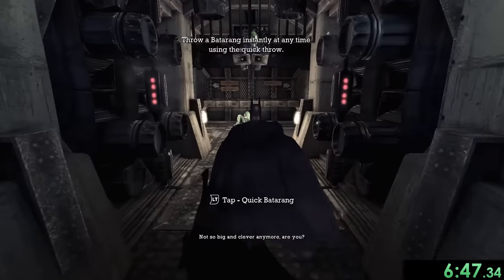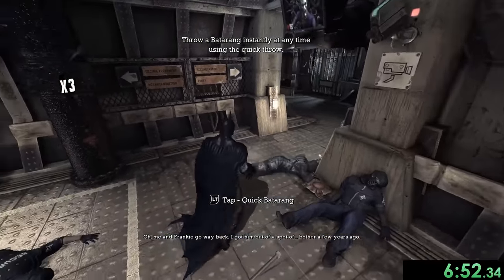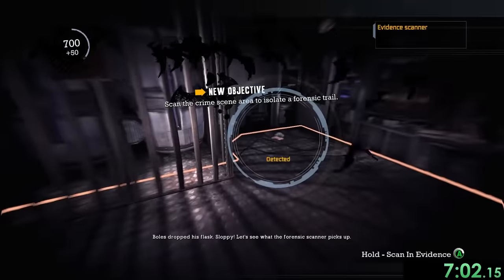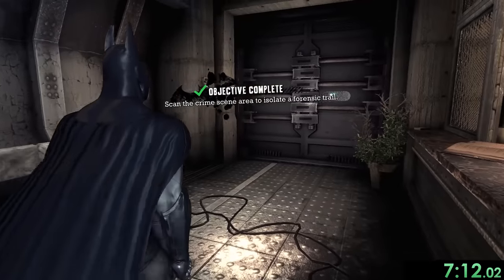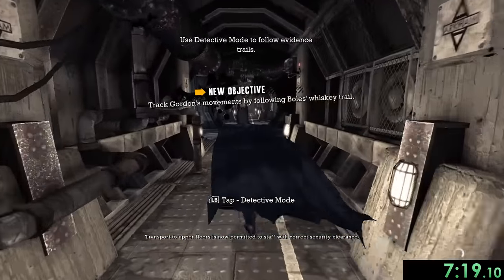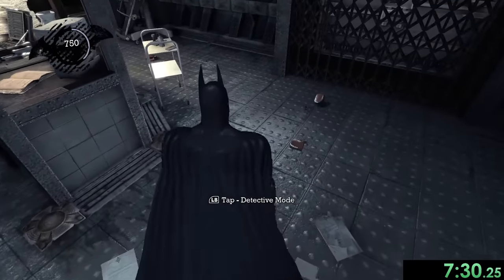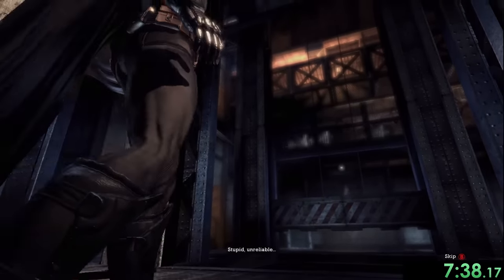We're heading to the right where there are two people — we won't use critical strikes here since they aren't efficient on just two guys. Then we go into the holding cells and use our detective abilities to isolate a forensic trail to find Commissioner Gordon, tracking the alcohol scent. I don't really need detective mode because I already know where to go from playing this game so many times. Before heading through the door, there are a couple more Joker teeth to grab.